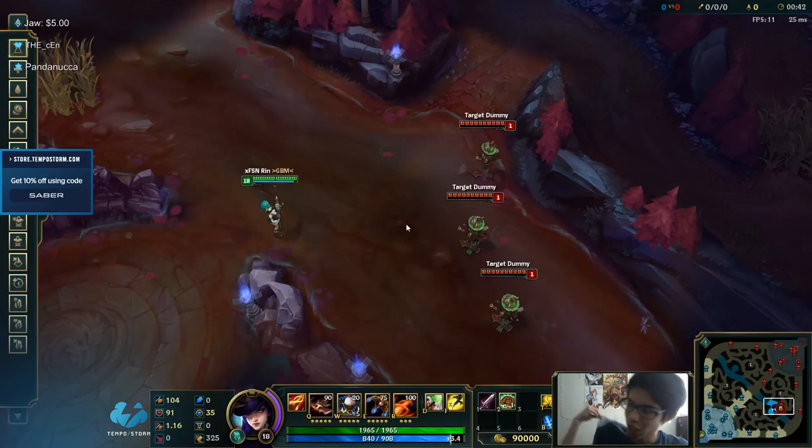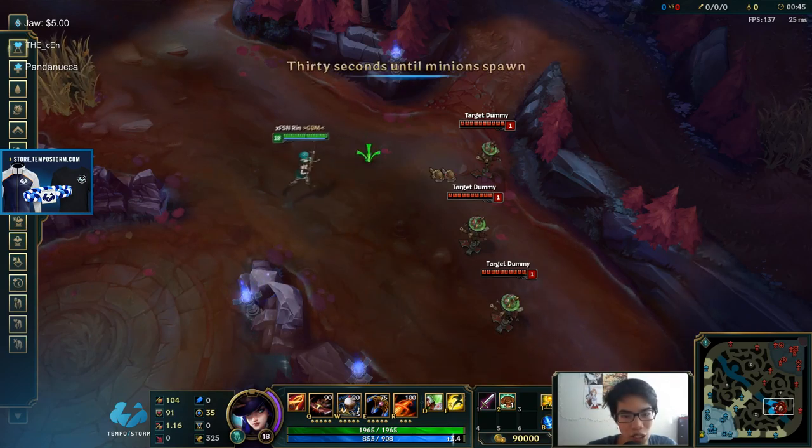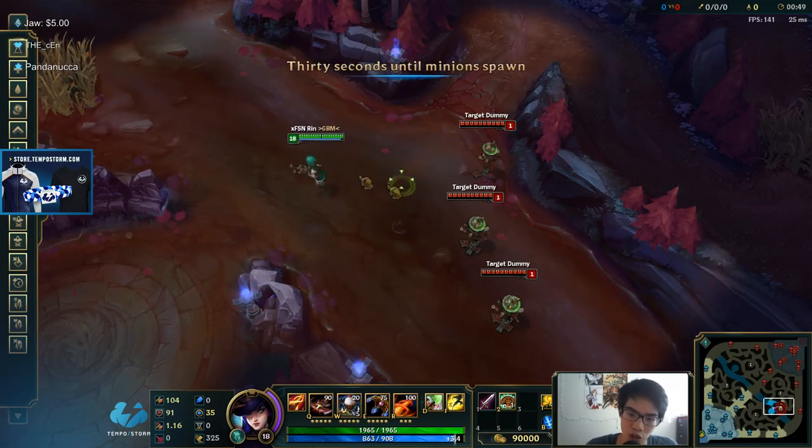Alright, you ready for this? There are a lot of things to know with Caitlyn. Here's the basics: every time you want to put a trap down, you should auto first, 9 times out of 10.